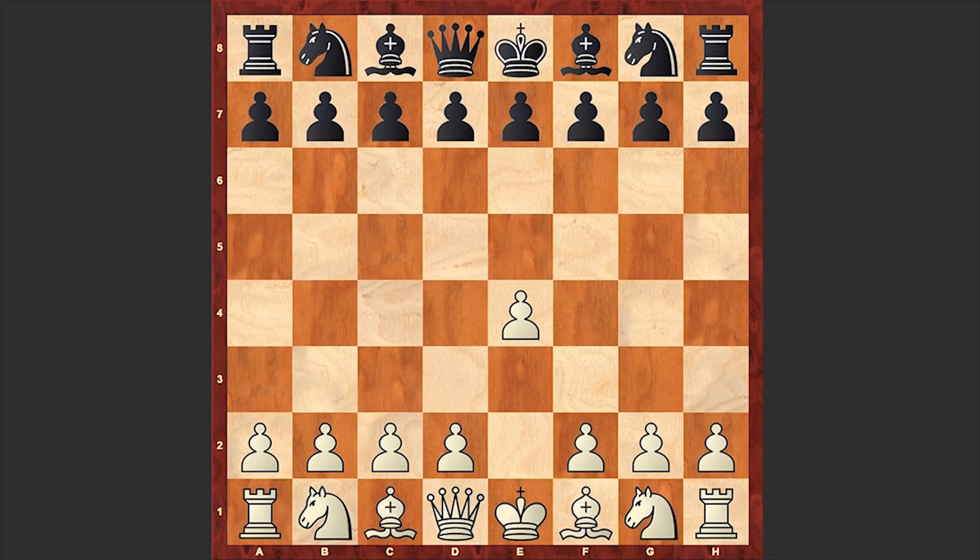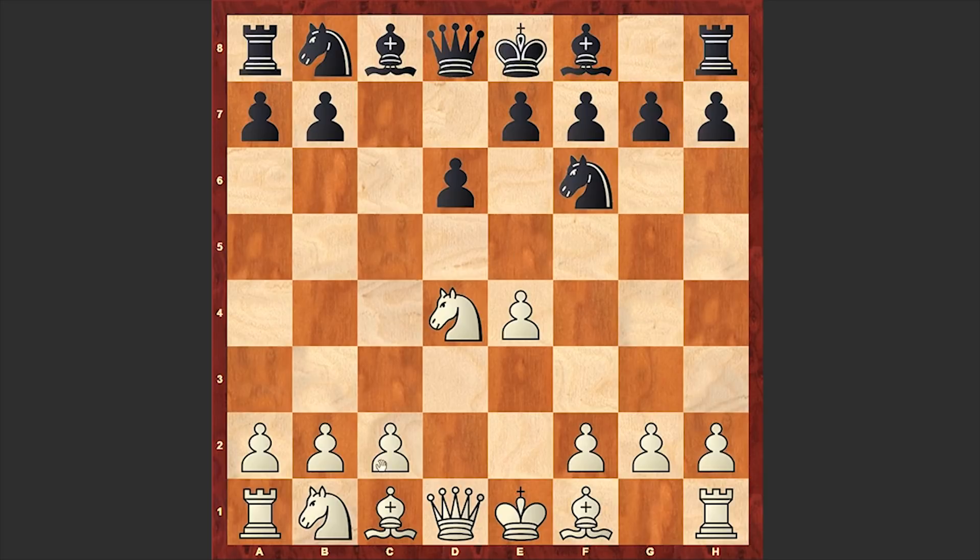Fischer had white pieces and opened with e4, to which Stepans answered with c5. The sharp Sicilian defense is on the board. Nf6, Nc3, g6 — Black is choosing the Dragon variation, which is probably the sharpest line in the Sicilian defense. This is a line which requires huge theoretical knowledge, with lines stretching 25 and more moves, and one wrong step can cost you the whole game.